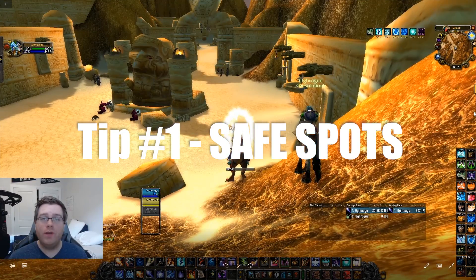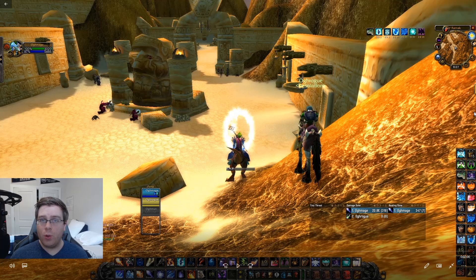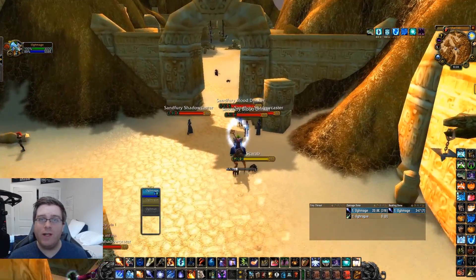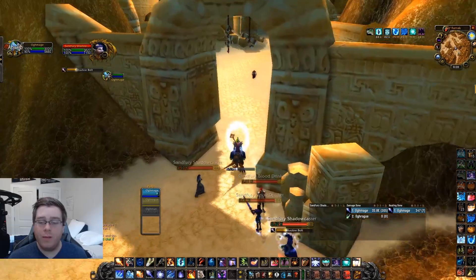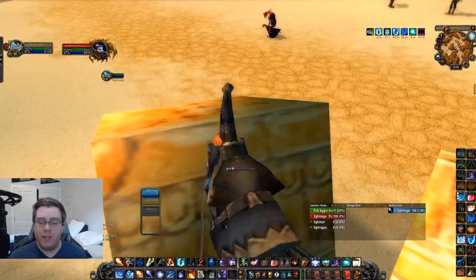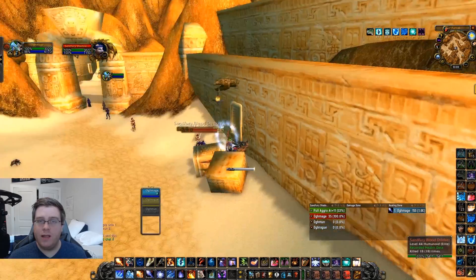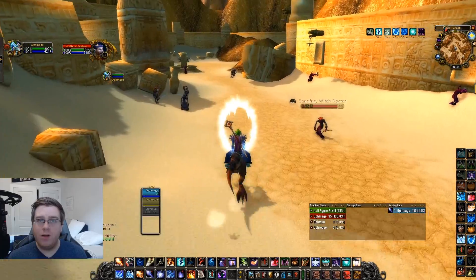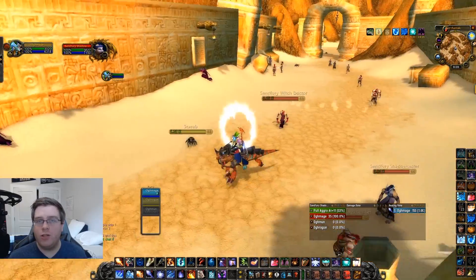The very first tip is the safe spots. ZF is notorious for having a ton of safe spots, and it's important to know all of them so that if anything goes awry during your run you have a place to hide and don't have to run back. I'm going to aggro some mobs just to show they have aggro, and then we'll watch them reset. It works best when you run around the top-left side of the box.